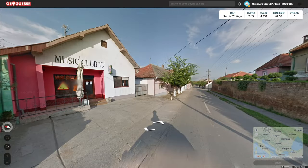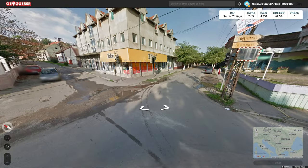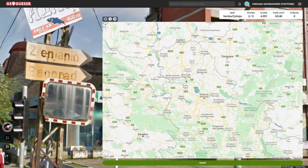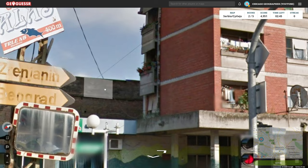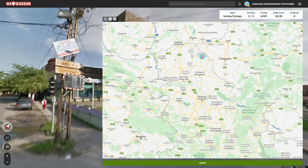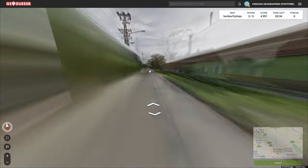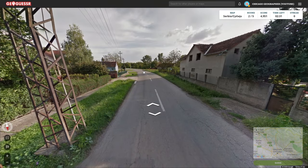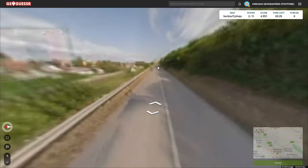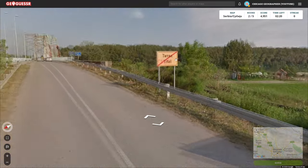Let's move into the second round. We're next to a music club, hopefully we can get a better score this time. We're in a pretty decent-sized city — Belgrade is being pointed out to us to our south. So I'll put us around there for now. I haven't heard of this other city though — Zrenjanin. So we're probably in one of those towns. Let's follow this road and see if we can get mileage or road numbers. There's a pretty large bridge here — that might be a distinct landmark to look for. And this town is Tito.